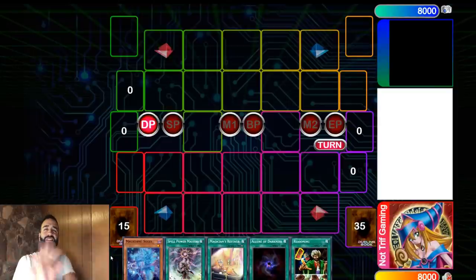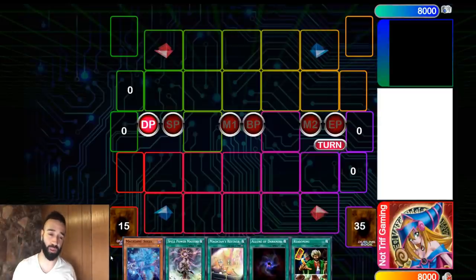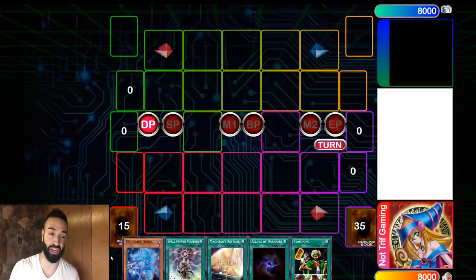This deck list is all extenders - clean, clean, clean. If it's not an extender, a draw card, or a plus card, it has no place in my deck. That is the secret to playing through hand traps. You must build your deck list for the format to counter the specific threats, and in this format the biggest thing you'll face is hand traps.